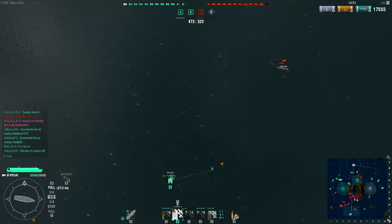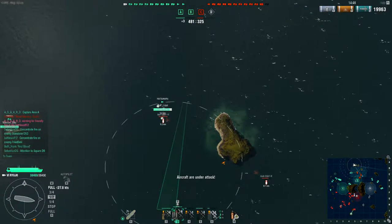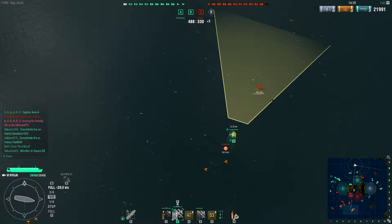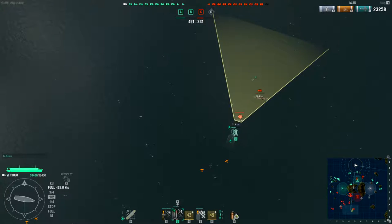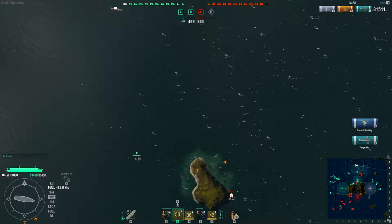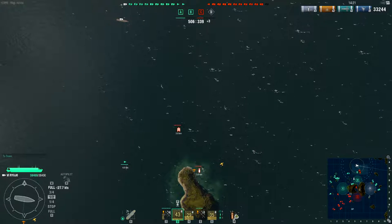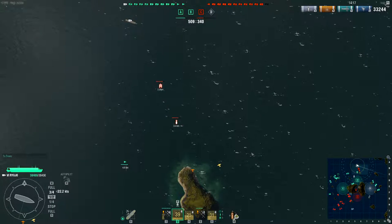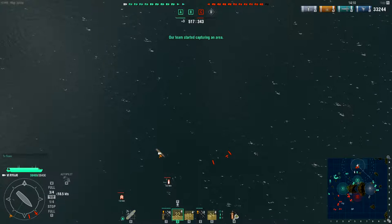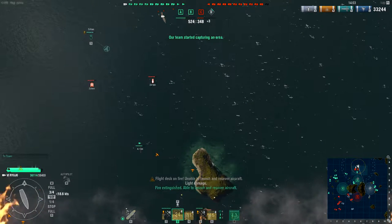I'm readying the torpedoes, and he's also readying up for his dive bomb run. Meanwhile he's going for that Hatsuharu, and his fighters are starting to attack me. I drop the torpedoes — one of them is going to hit — but he's also readying for another torpedo and bombing run. So I start maneuvering towards him, exposing the least side of my ship and minimizing the chance of torpedoes hitting me. Here come the torpedoes and dive bombers. I called back my fighters so they can react to the enemy attack. I took just one dive bomb hit but dodged all torpedoes. That is situational awareness.